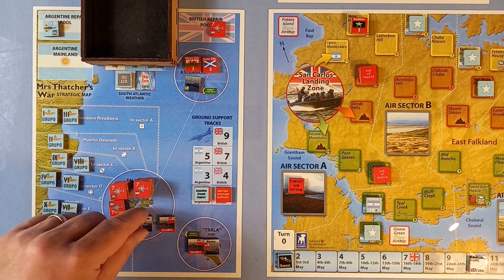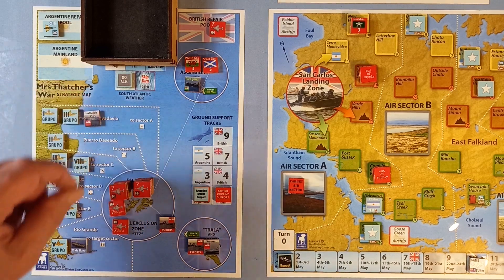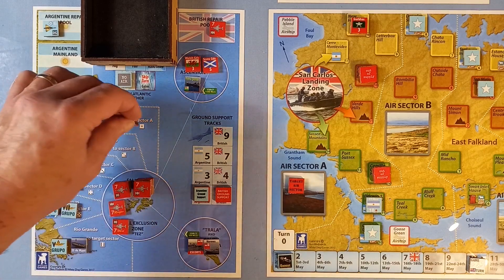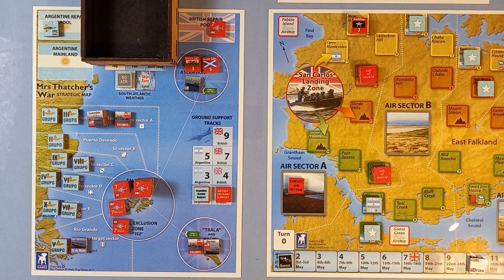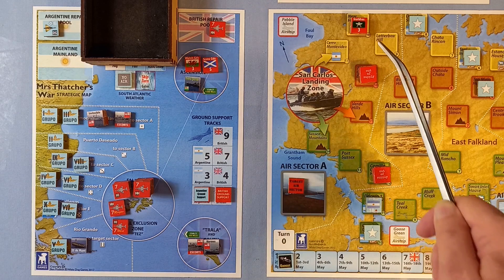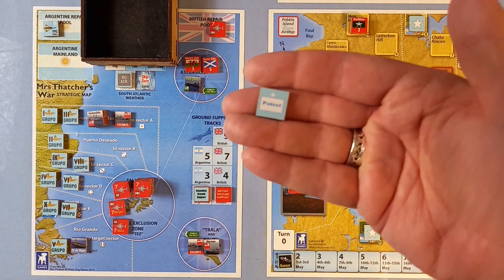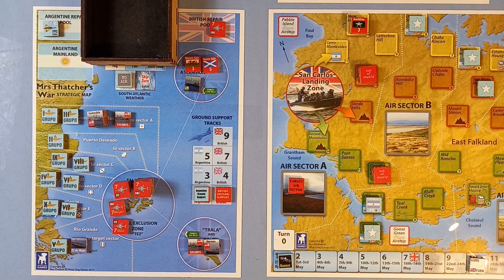I think we'll send them up here. Here's the Invincible. We need three of these, and the escort. I meant to mention this at the beginning of the video — when this stack moved and encountered the patrol, if we threw a one, two or three, we cease movement and end our turn. But we threw a five, so we could move. I don't know what happened there — so we're actually here. Apologies for that.